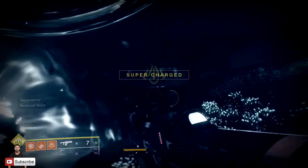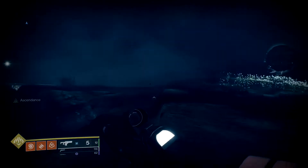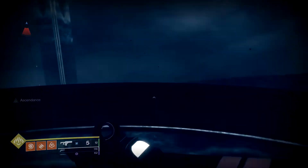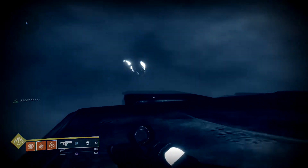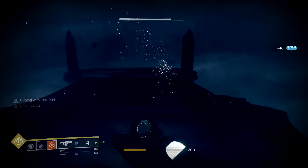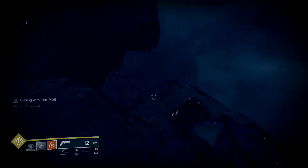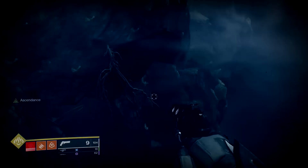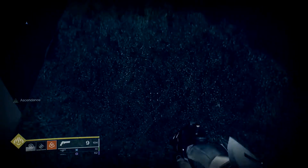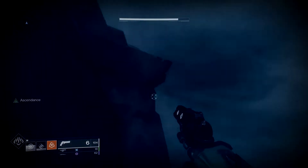Now let's go get the Ahamkara Bones. From where the portal is, go up this ramp — you can dodge or destroy the enemies along the way. Head in this direction and there'll be a bunch of enemies that spawn. Keep making your way along until you get to a spot where you can drop down. Run along this platform, more enemies will spawn. Jump on this little ledge, then go straight down here — it's a bit dangerous but take a jump, jump again, jump one more time and you're on the ledge. Ahamkara Bones are right here.